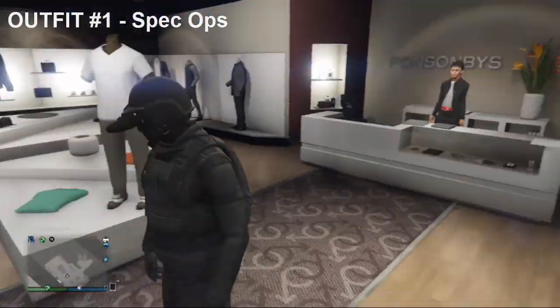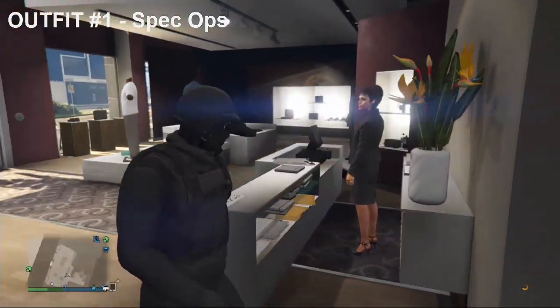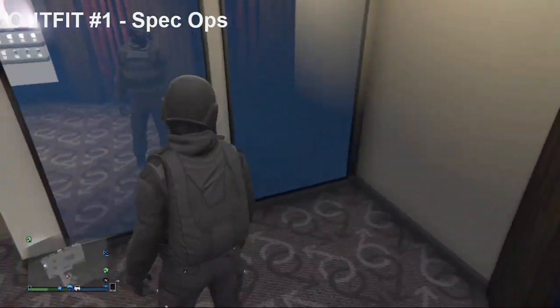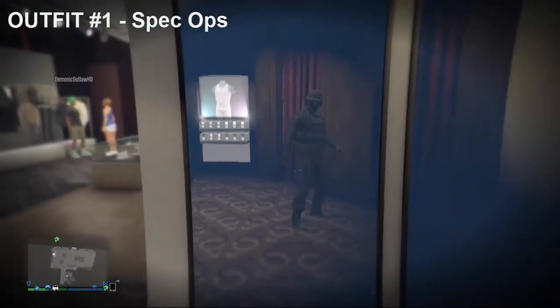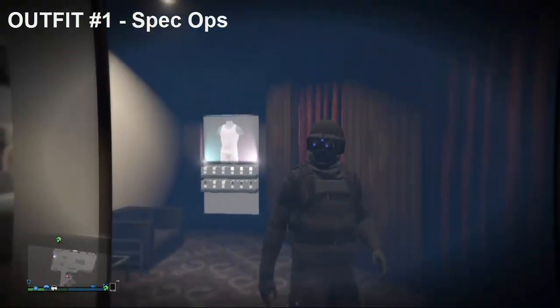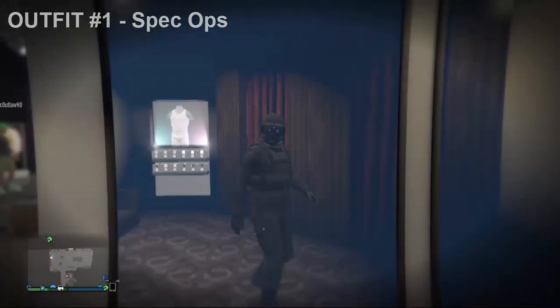As you see, this is quite a cool outfit, especially if you're into doing the heists and you're doing the Humane's Lab, which is quite sneaky. So this is a really easy outfit that adds sneakiness to the outfit, you know what I'm saying? And also, you can obviously use the Night Vision — but it's not just for looks. So moving on to the second outfit.